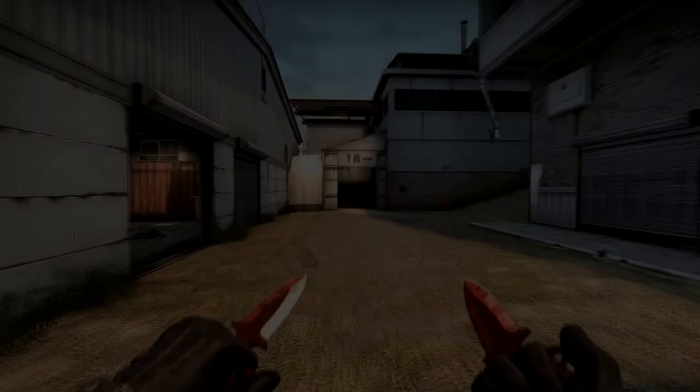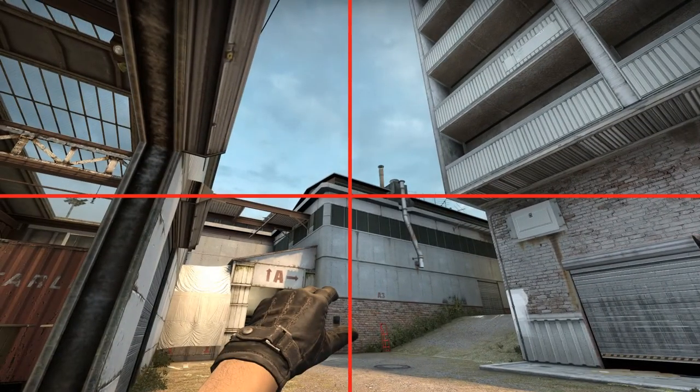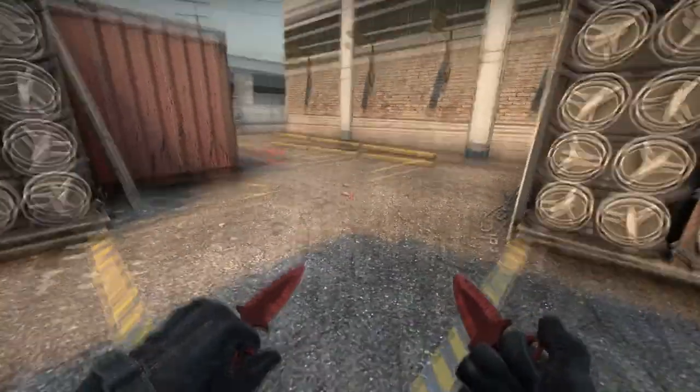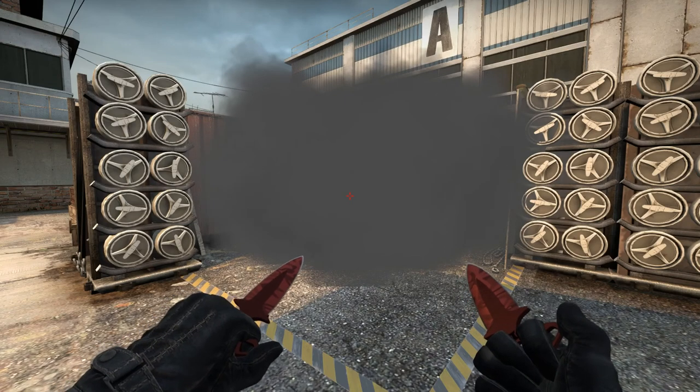Alright, so let's go to the first smoke. The first smoke is one I invented myself. You're gonna line it up with the wall, turn around. You see that dark line right there — what you're gonna do is line it up, crouch forward to halfway that line, then jump throw while crouching. This will land exactly middle of sight. You see a little gap on the left side, but it's a very perfect smoke.